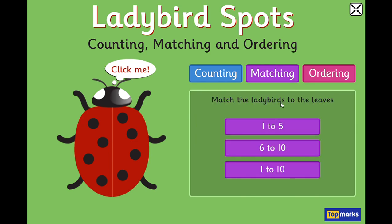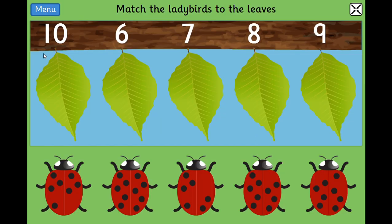We're going to match the ladybirds to the leaves, and we can go from one to five, six to ten, or one to ten. Let's try the six to ten ones. We've got some numbers at the top — ten, six, seven, eight, nine. They're not in order, they're all mixed up, and the ladybirds at the bottom are mixed up too.